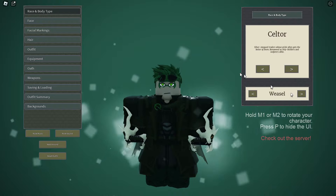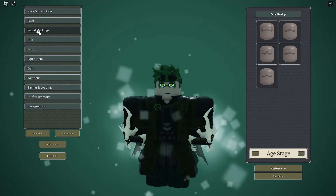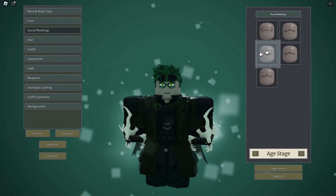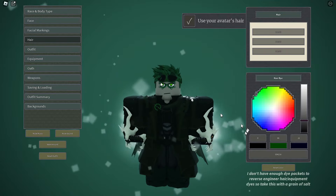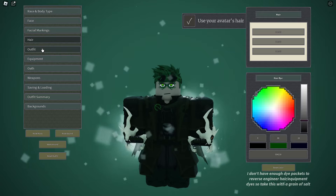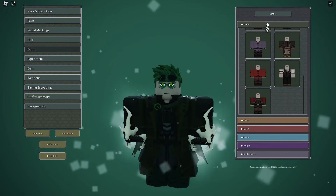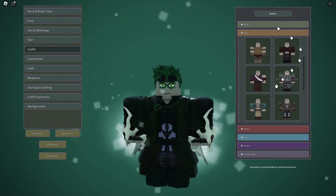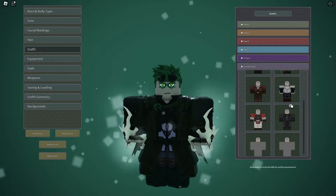You can change pretty much everything: face, hair, color of the hair. You get your ID so you can copy and paste it into Deepwoken. You've got your starter armors — adapt, expert, master, unique, and even the unobtainable ones as well.